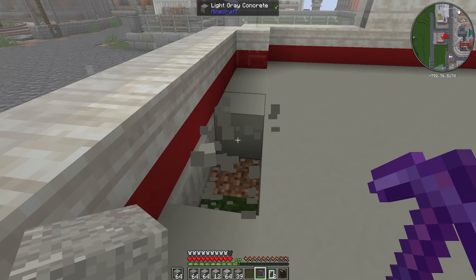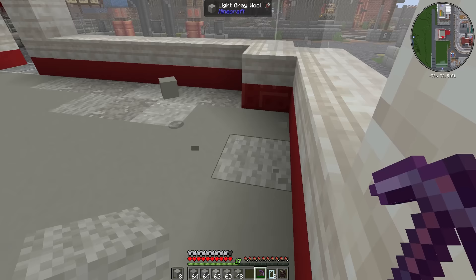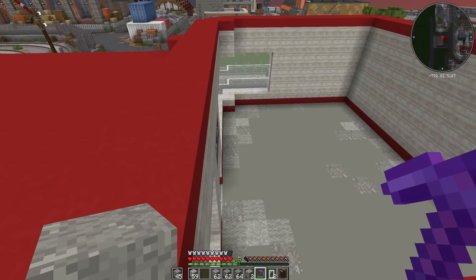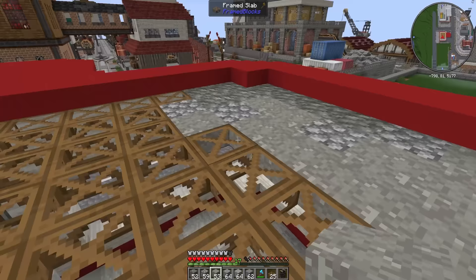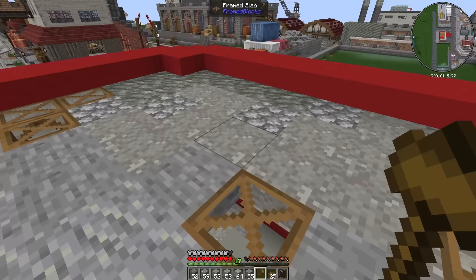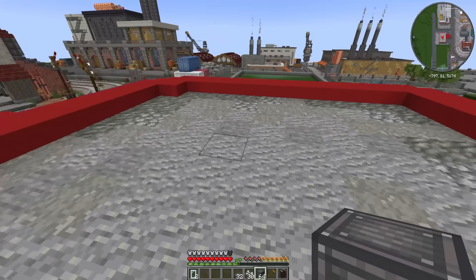Now for the floor — I want to mix in a bit of texture to make it look a little worn, using a combination of sanded tough, light grey concrete, and maybe some light grey wool in patches. Just a couple of patches here and there to break it up. For the roof, I'll fill it with slabs first, then add texture: darker at the edges with tough and cobble, then sanded tough and stone, with the main bulk being andesites. Up here I'll also add some roof fans.